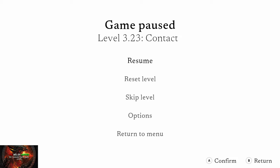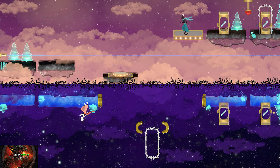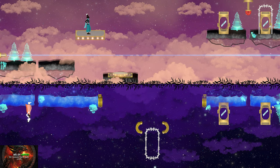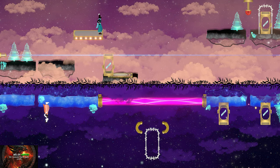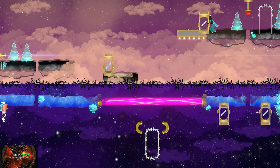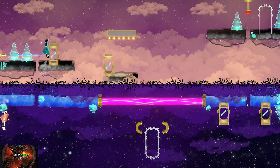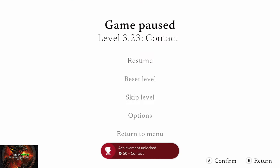Now we need to get to level 3.23, which is Contact. As top guy, jump up onto the moving platform and then jump over to the left to give bottom gal some space. Jump back onto the moving platform and grab the first box onto the moving platform, then drop it onto the button just down there. Then grab the other box, put it onto the moving platform, drag it down, put it in the gap, press the X button, and that will send the laser beam down. The Contact achievement will unlock, and then simply skip levels until we reach the end.